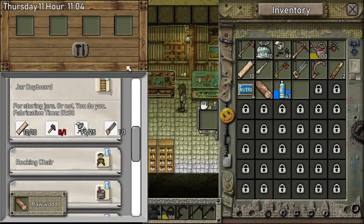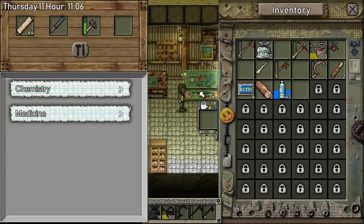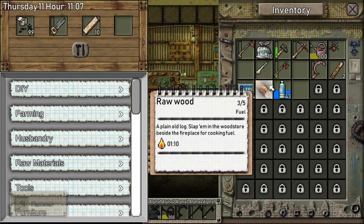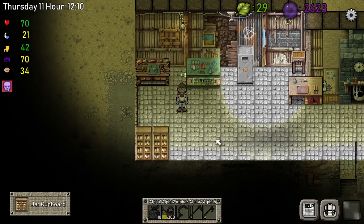We clearly need some more inventory space so let's get this and we need our hammer — our trusted hammer. First we're going to make some more inventory room so we don't have the trouble of having a full inventory all the time.